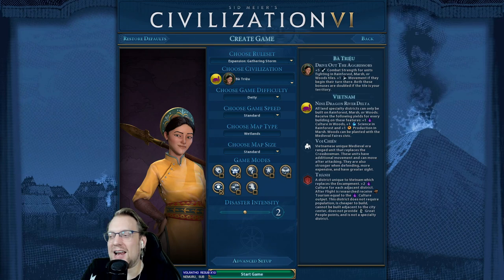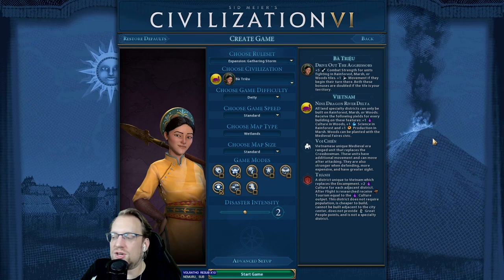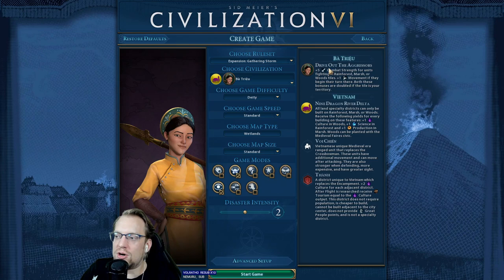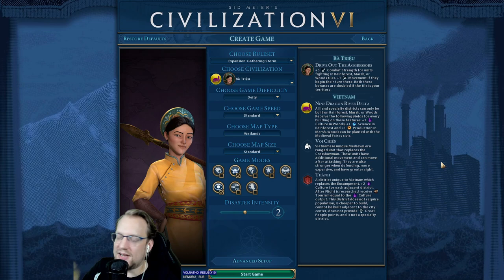Extra movement early on for builders and settlers just speeds up the game — it really compresses the expansion phase. So much of that is limited by being able to only move two tiles at a time. Speeding that up with builders, either getting in position for a chop or just getting that settler out and going early on is amazing. Not to mention the turtle ability of ten extra combat strength potentially in rainforest, marsh, and woods. Really good on the aggressive too, because these apply in your opponent's territories — not the doubled value, but getting extra movement and combat strength in opponent's territories is really good. She's a very adept domination civ for that reason.